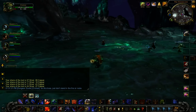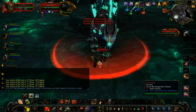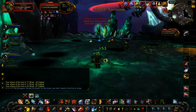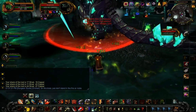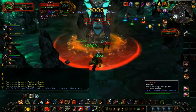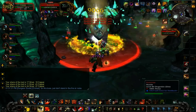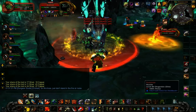Moving on to the second boss — this guy is a super pushover, probably the most undertuned boss in the instance. He doesn't really do anything. He has a couple of abilities: one is a Conal AoE in front of him like a Breath, so just face him away from the group. He does not have standard Dragon abilities like Cleave and Tail Whip — I tested this by having the healer stand in danger zones and they didn't get hit. So as a DPS you don't have to worry about positioning as long as you're not right in front of him.